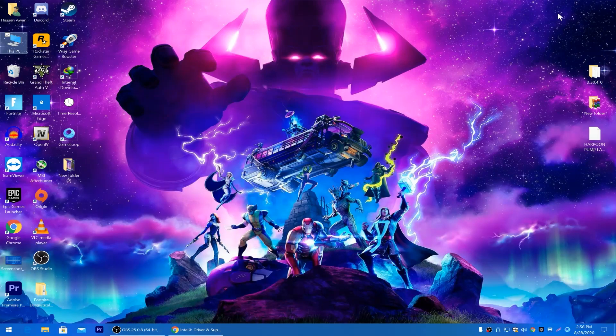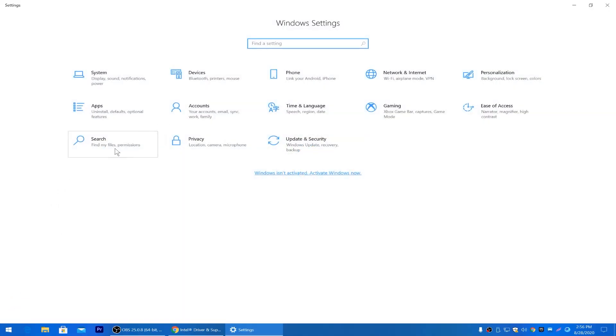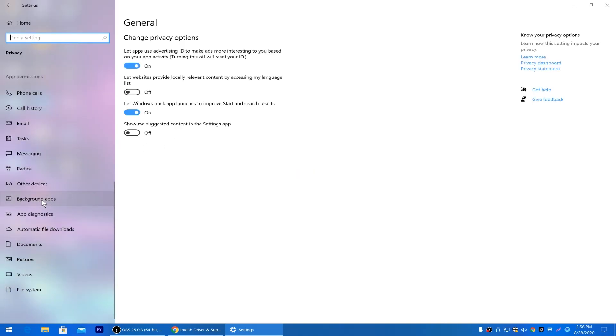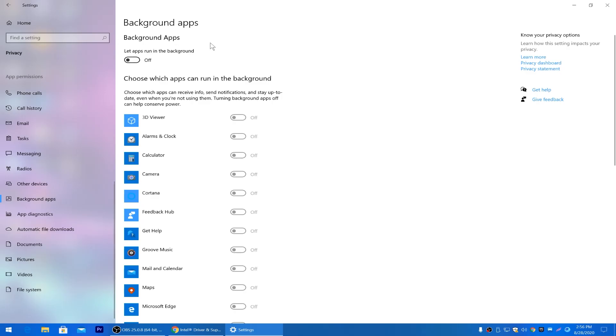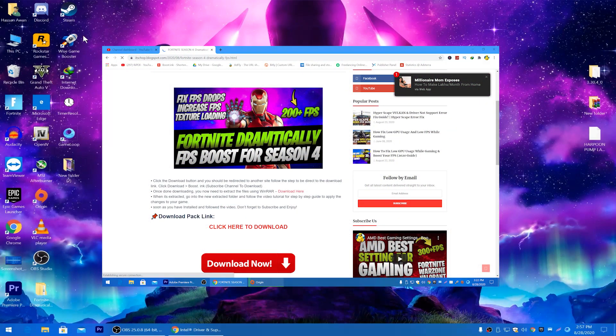A lot of people are getting crashes because they have a low-end PC with 100% CPU usage, causing the application to hang or crash. To fix this, you can go into Windows Settings, click Privacy, scroll down to Background Apps, and turn off all background apps. You can also download a software called Vise Game Booster — I will give you the link on my website, linked in the description. Download it from there.